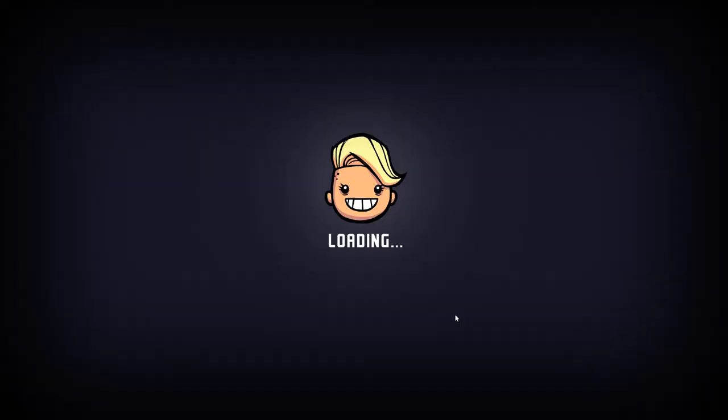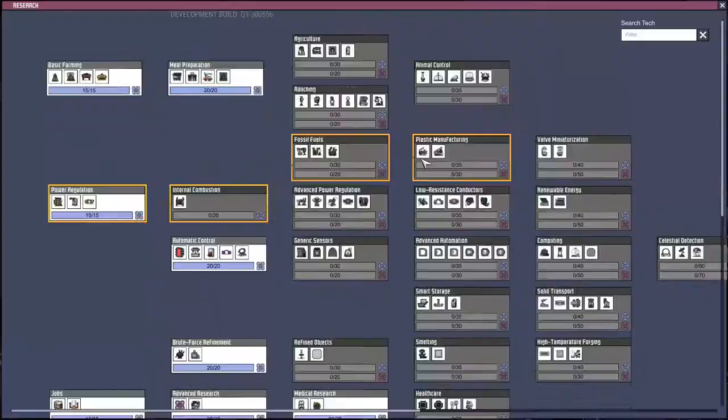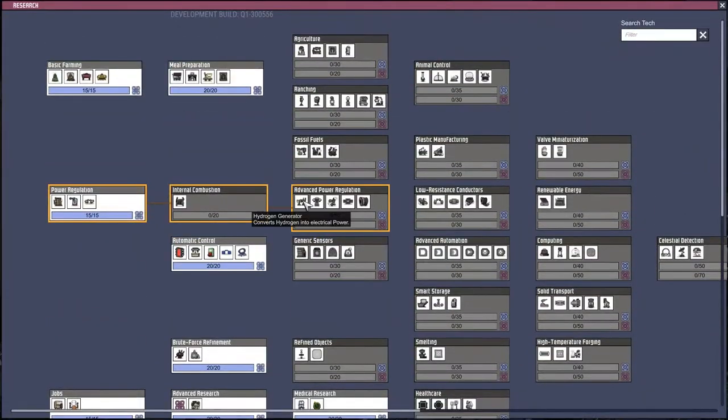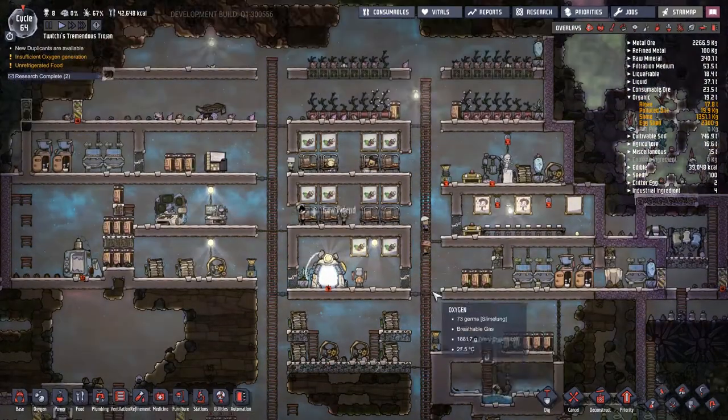Hey guys, welcome to Oxygen Not Included, the colony simulator extraordinaire. My name is Twitchy and today we're going to be tackling the challenge that is natural gas power generation. The first thing we need to do is start working towards the fossil fuels research — this is where the gas generator lives.